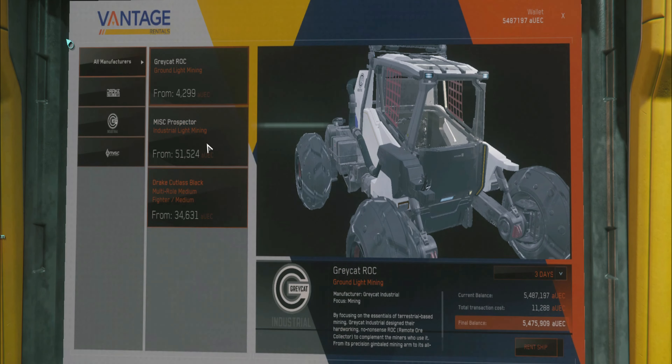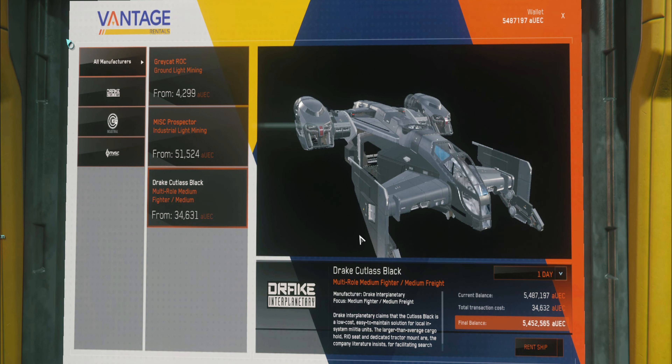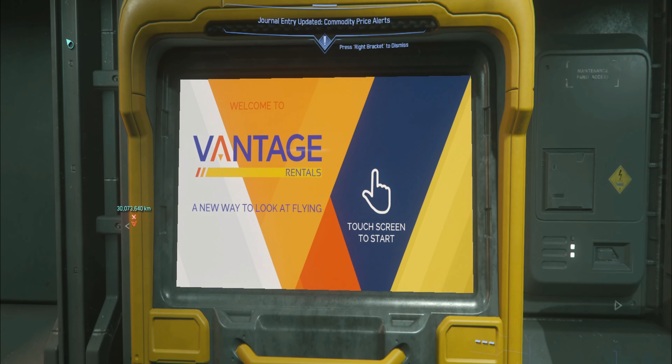At this time there is a bug with the terminals, so ensure you only rent the Grey Cat ROC and the Cutlass Black for just one day. If you look at the terminal, you'll notice the amounts displayed are actually nothing compared to what it actually costs for the longer terms you select. So just pick one day, rent them out and get going.